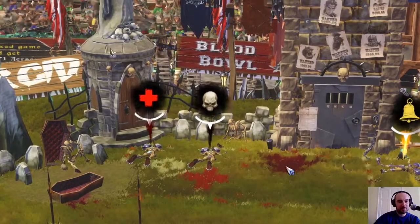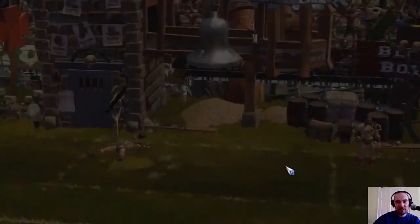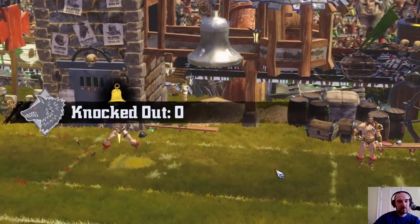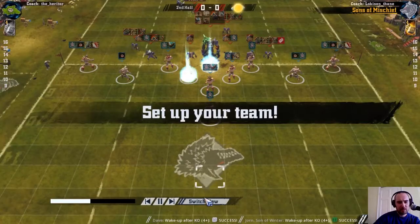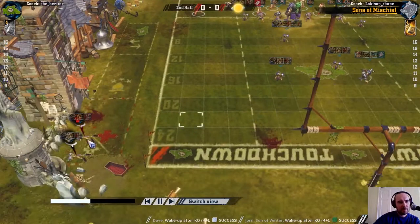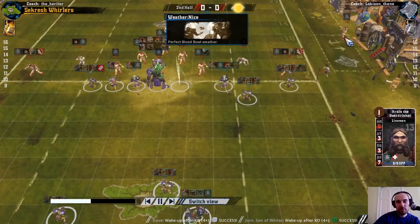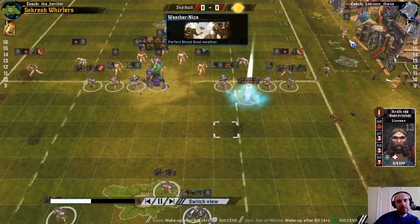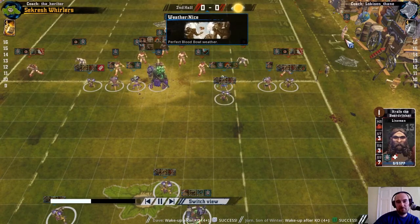It just feels like a constant uphill battle. But all three knockouts coming back is very helpful. The knocked out berserker comes back too, so the Norse have all their players available. Switch ends because I'm attacking this half. I'm on 11 players but I have no bench anymore, while the Norse with 12 players still have their bench.